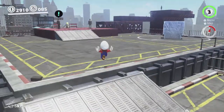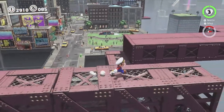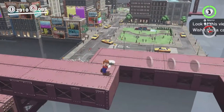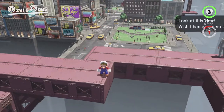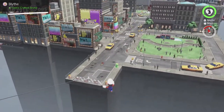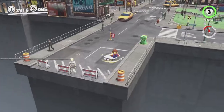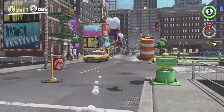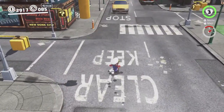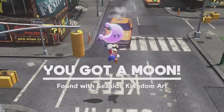Okay, so the hint art is just over in the main square of town. Where you see the word KEEP over there, that's where you wanna go. We just gotta get over there with a Cappy roll jump from this spot. I think I messed it up — no I didn't! Yay! And then you just ground pound here above the E, and there's a moon.